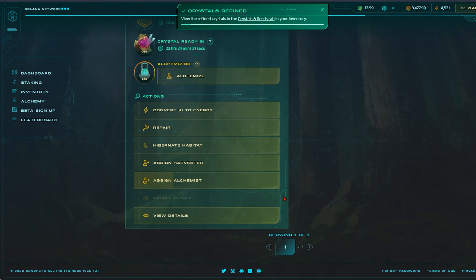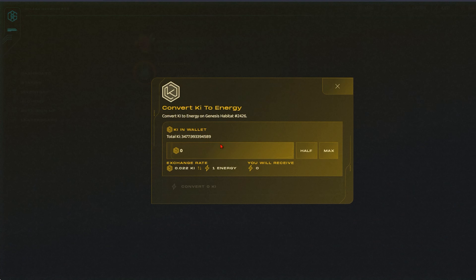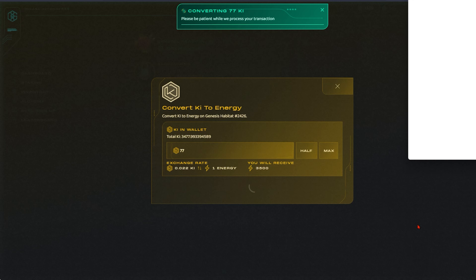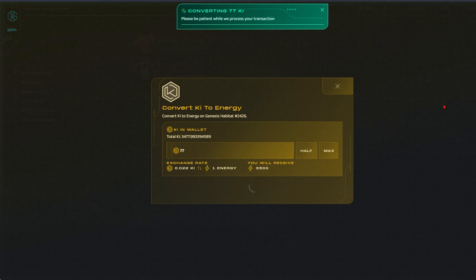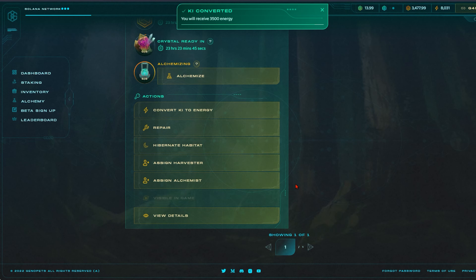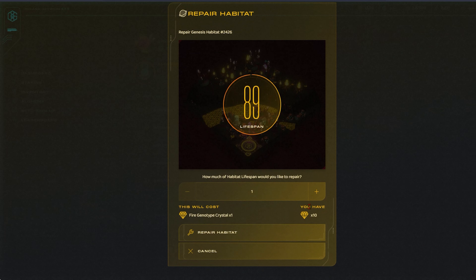Terraformed lands will only let you refine crystals of that habitat's element type. The amount of crystals you can harvest will depend on your combined land levels. In this case we have a total level of 5, so we can refine 5 crystals. Another thing you can do, if you want to, is convert your Kai back to energy. This lets you feed your Genopet XP, whether for evolving your Genopet or just getting step efficiency via higher levels. You simply type in the amount of Kai you wish to convert back to energy and confirm the transaction. The amount of Kai that you harvest will determine the amount of energy you receive.